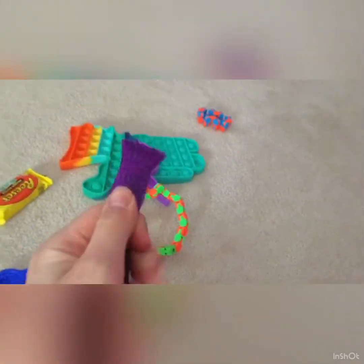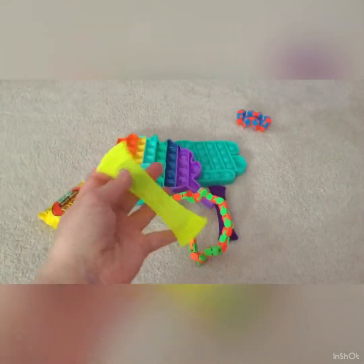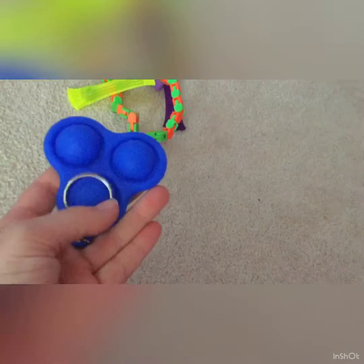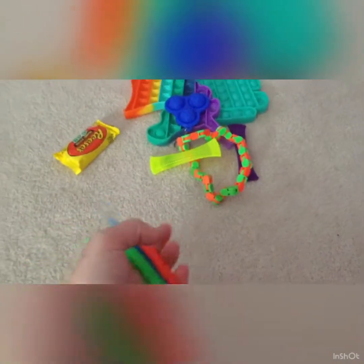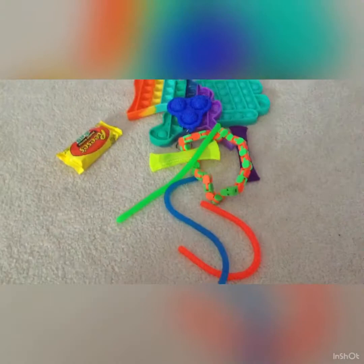I got this Purple Marble and Mesh. I got this Yellow Marble and Mesh. I got this blue, all rubber Simple Dimple that has three and it has a keychain. I got these three monkey noodles — I got a green one, an orange one, and a blue one. I got a blue Marble and Mesh.